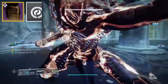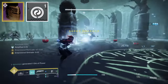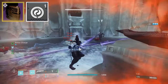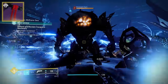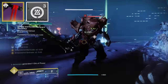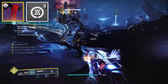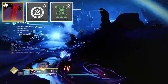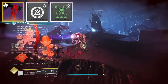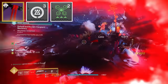Next, let's talk about Harmonic Siphon on the helmet. We're already going to generate Ionic Traces on arc weapon kills thanks to Spark of Discharge, so why not double dip and allow those arc weapon kills to create orbs as well? We can also get guaranteed orbs whenever we want by slotting Reaper on the class item. This will make sure that our next weapon final blow, after we use our Thruster, will generate an orb. And alongside Reaper, I've also slotted Powerful Attraction, which grants us the ability to pick up a majority of our orbs without even trying — simply activating our Thruster will pick them up in a fairly large radius around us.